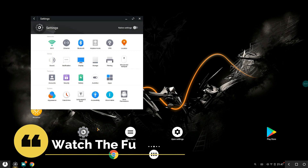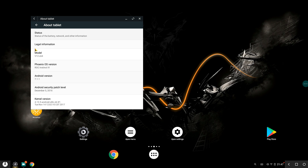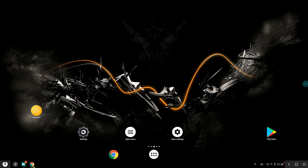Let's go to the About Tablet and show you what has changed. The model says it's v12 x64. I have Phoenix ROC Instinct 4, Android version 7.1.1. The security patch update is still the old one. The kernel is 4.13.5 and you can see Mesa 17. That's pretty much what's in the About Tablet.